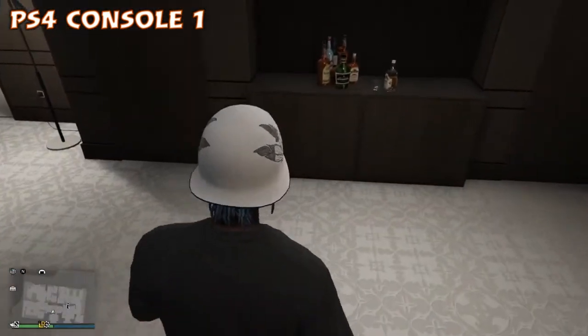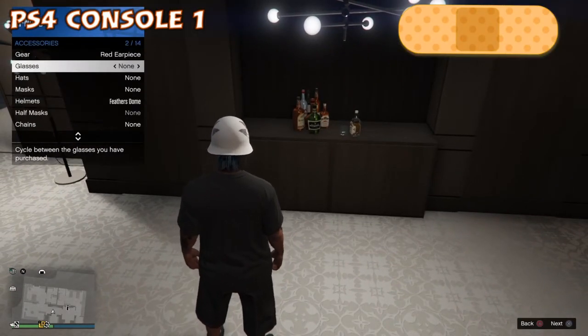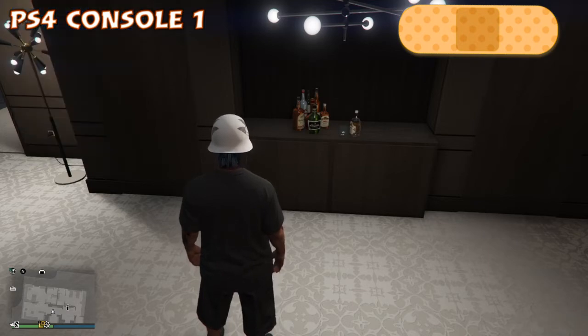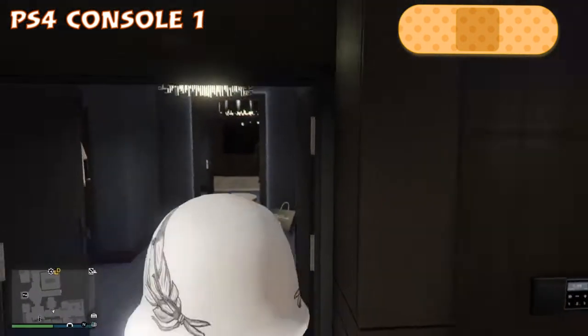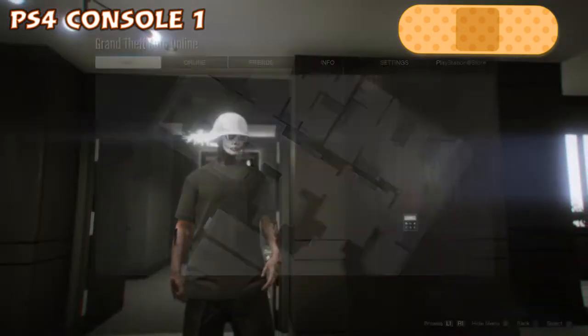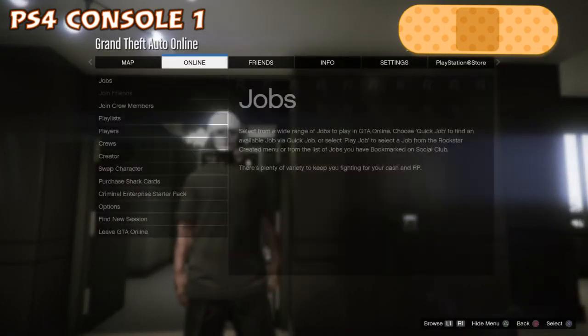Have those two outfits saved and ready to go. On console one, you need to force a game save — bring up your interaction menu, put your glasses on. Make sure it's glasses; some people say you can use a parachute as well, but glasses don't take the helmet off and force that game save.